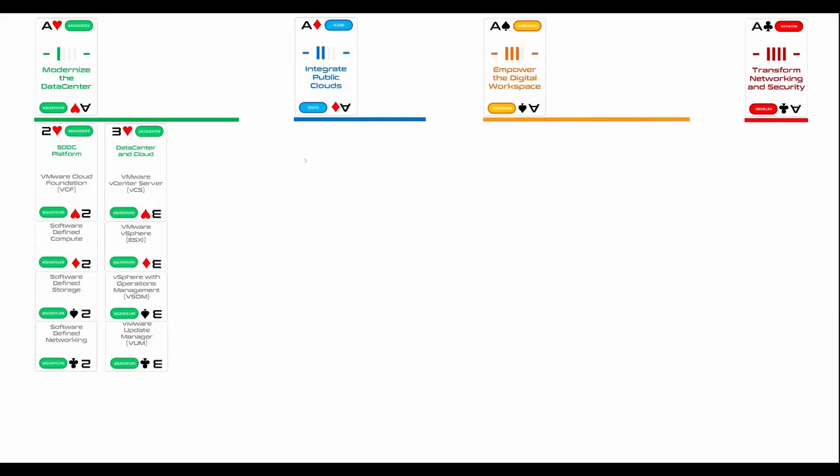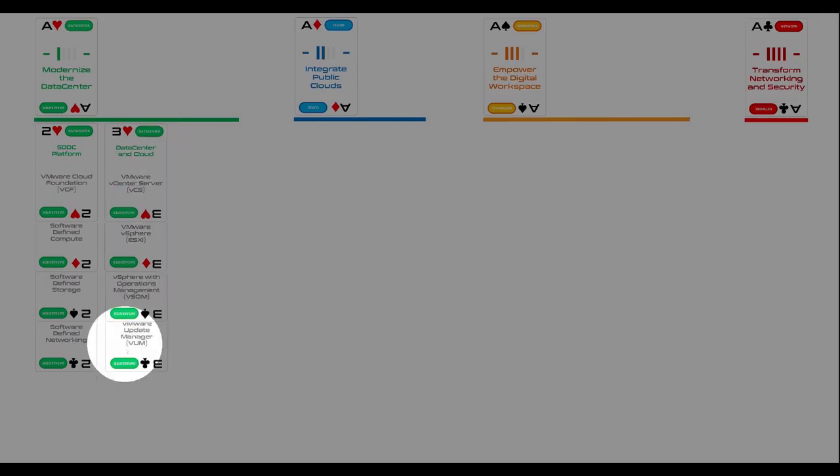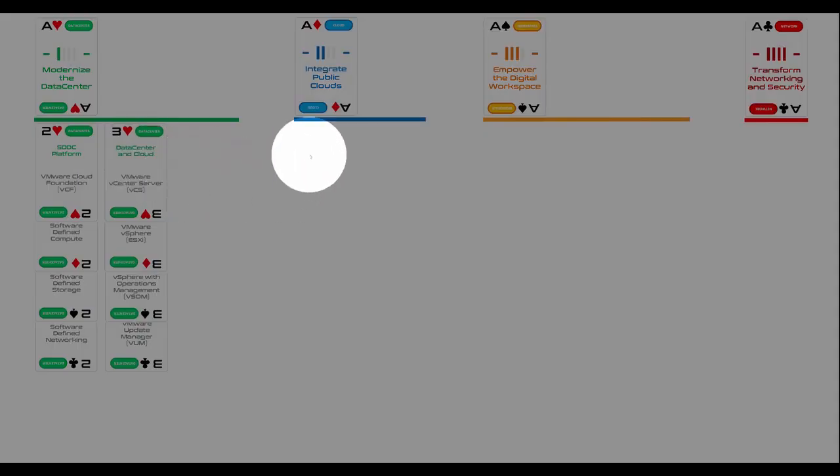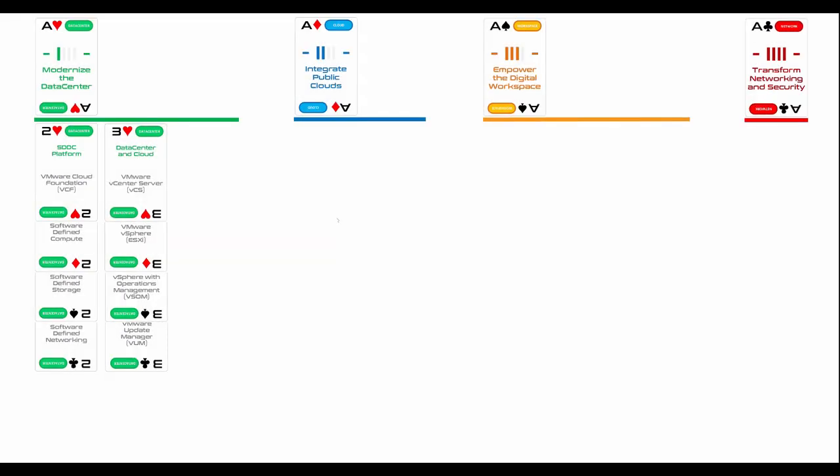Internally, you may hear people talk about 'act one' and 'act two' behavior. Act one is about selling as much of the core vSphere and vCenter products as possible to customers. Act two is about moving up the software stack — providing cloud technology, workspace technology, and network and security — and selling the whole broader range of products.